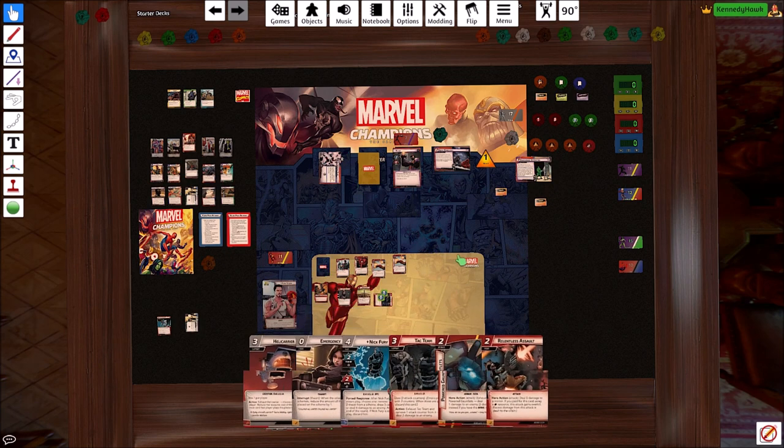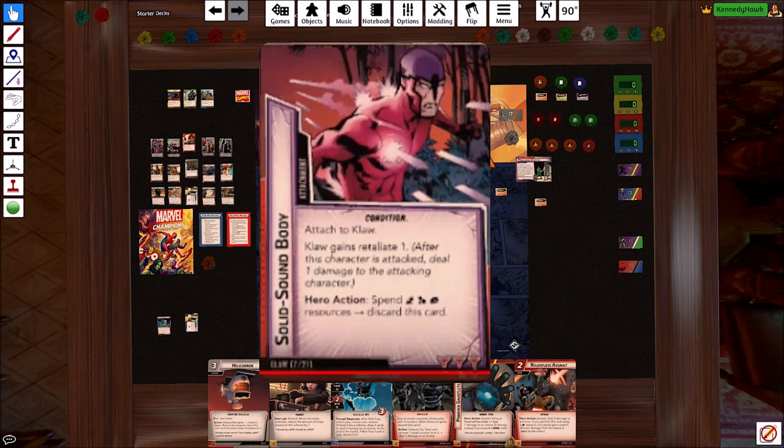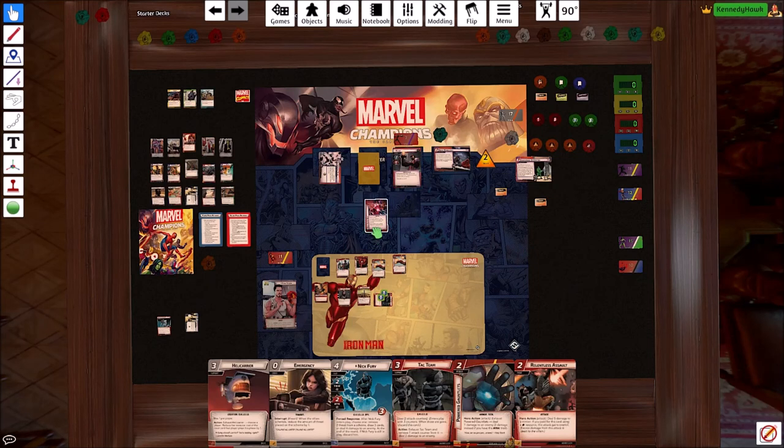After that we will flip up and draw our hand size. So now we'll have five armor pieces — tech pieces out. So he gets a free threat, he schemes for two — four, five, seven. That's terrifying.